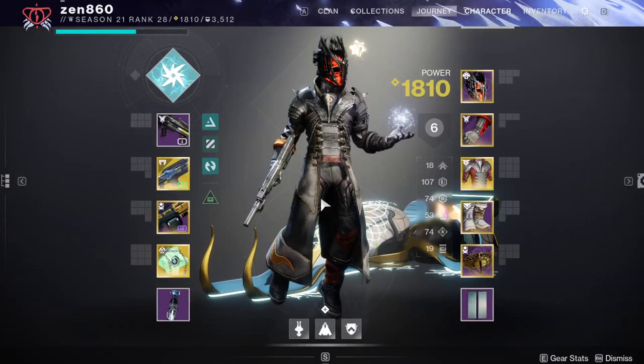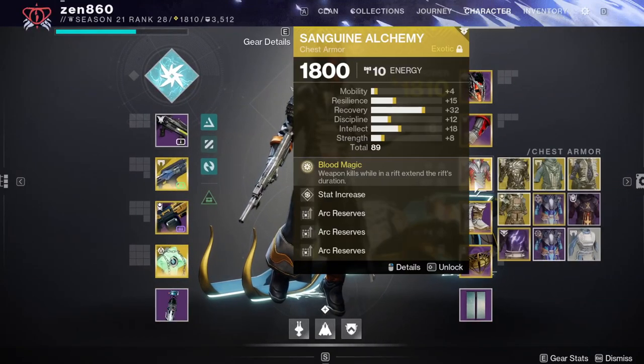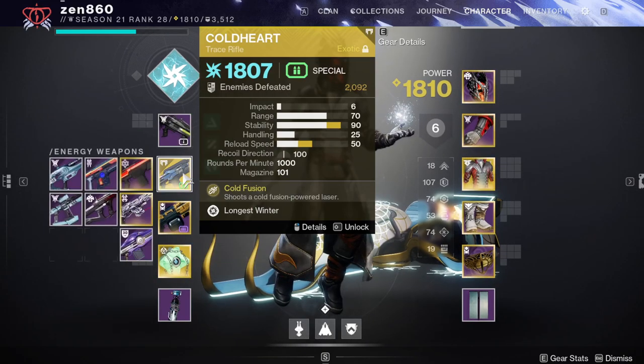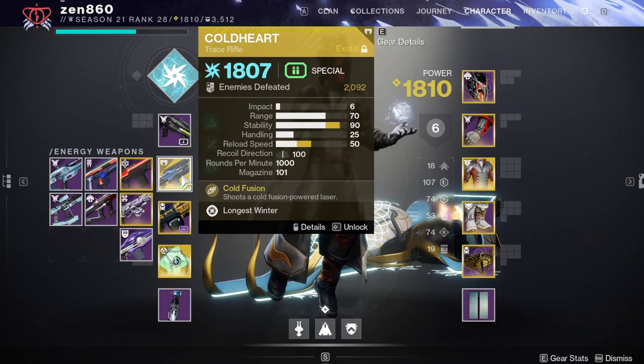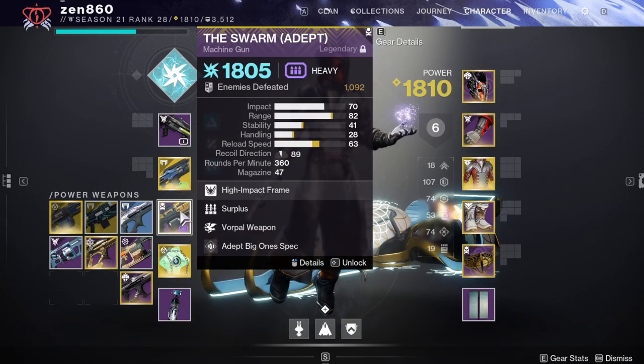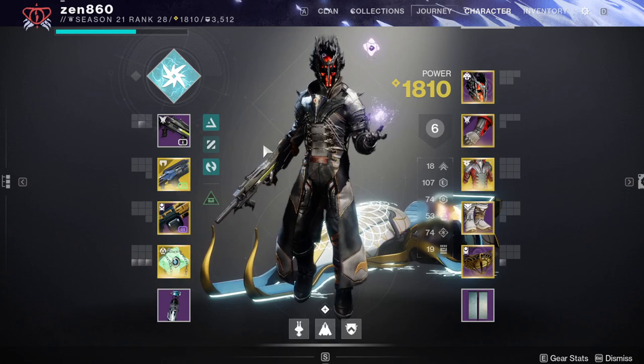For the build today, we're going to be using my Arc Warlock build with Sanguine Alchemy and Coldheart. The auto rifle is here for stunning barrier champions. Coldheart is here because of its heavy damage and build synergy. The machine gun is here again because of the heavy build synergy, and it does good boss damage and shreds through champions. This is one of the best builds this season.